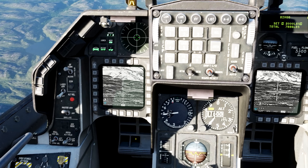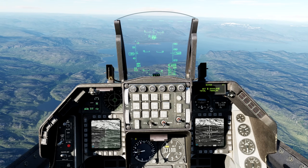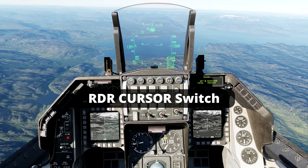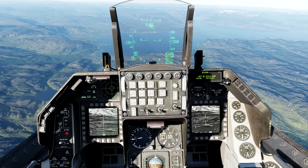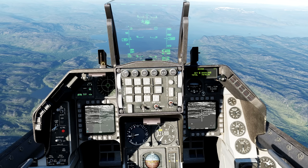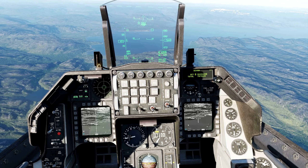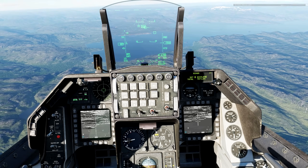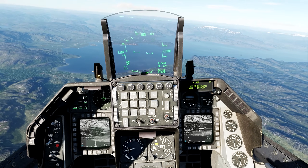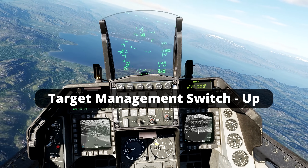The first — visual — when selected, both the Maverick and the Pod start at the velocity vector. Moving the cursor moves both. Note that the sights are not anchored to the ground but rather to the HUD. If we press TMS up, then the cameras anchor to the ground.